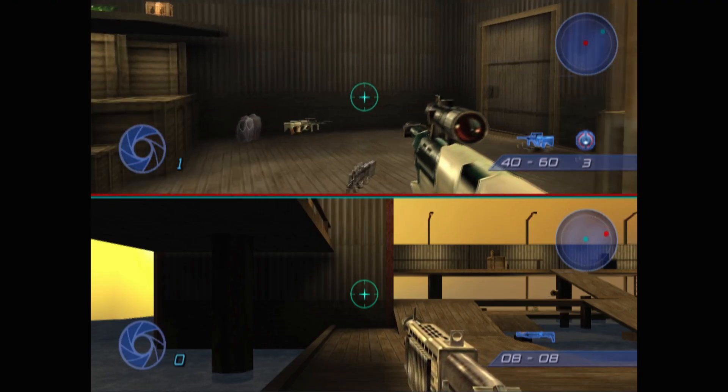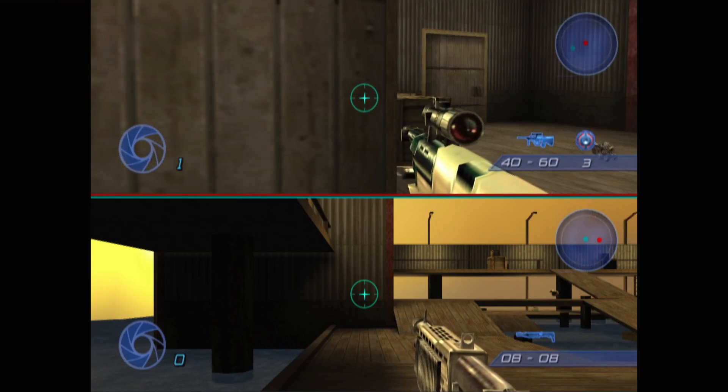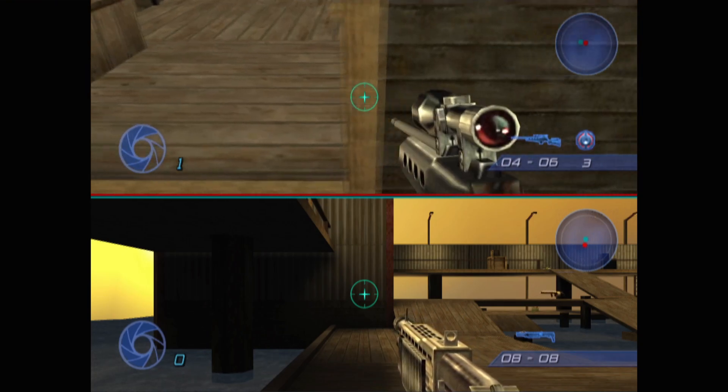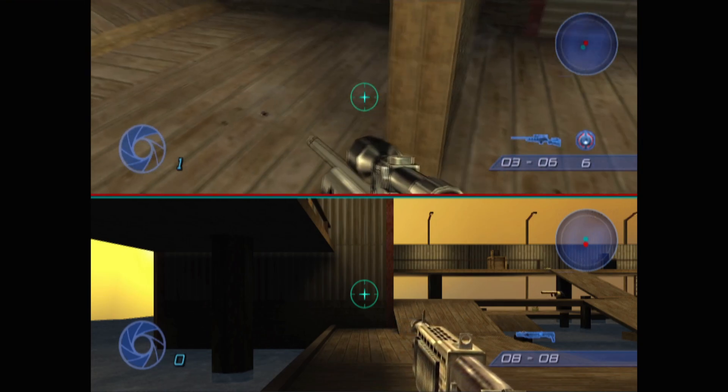These doors completely change the pace of the map and make shack camping much easier, especially since you can't shoot through them with the SSR 4000, despite them being made of wood.